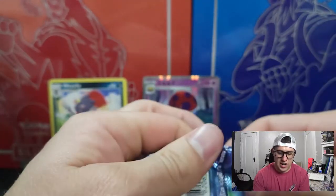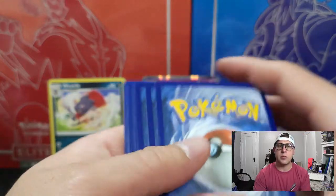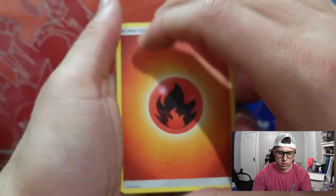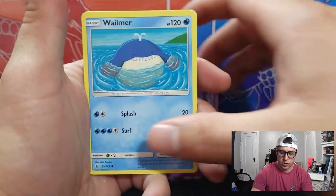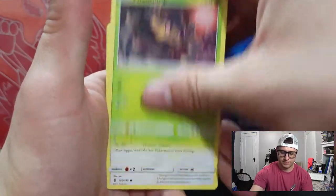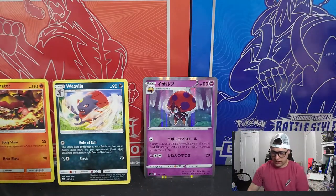Sun and Moon Guardians Rising — haven't opened too much of this set. I believe there's a Rainbow Rare Tapu Lele in there, and all of the Tapus. Fire type energy, Fletchinder, Slugma, Bewear, Trubbish, Wailmer, Taillow, Castform, Blissey — Reverse Holo. And for the rare, we've got a Turtonator — Non-Holographic.